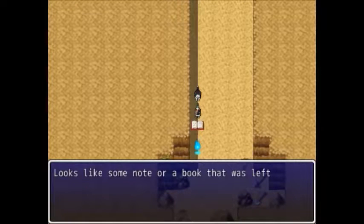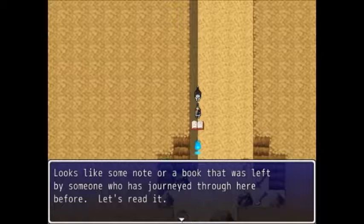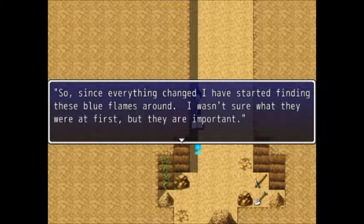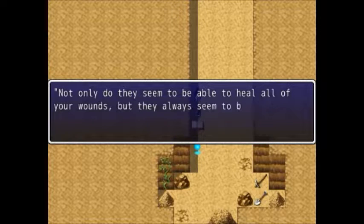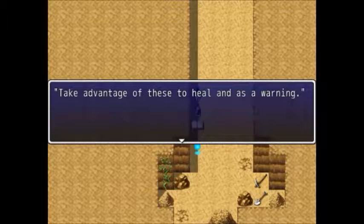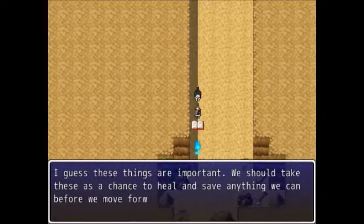Looks like we're poisoned. Looks like some notebook was left here — a note or a book left by someone who's journeyed through here before. Let's read it. 'So since everything changed, I've started finding these blue flames around. I wasn't sure what they were at first, but they are important. Not only do they seem to be able to heal all of your wounds, but they seem to be just before some sort of danger. Take advantage of these to heal as a warning.' I guess these are important — let's heal and save.